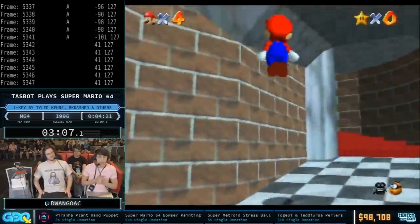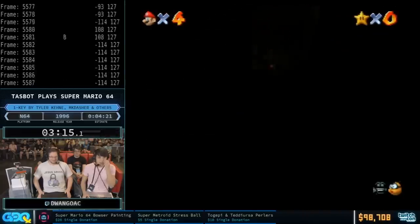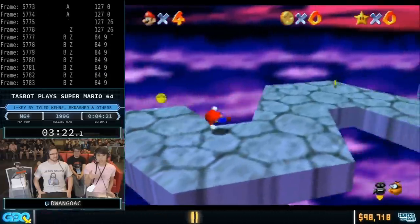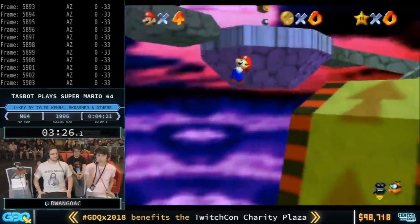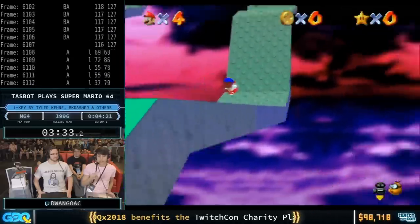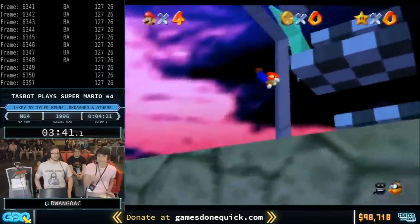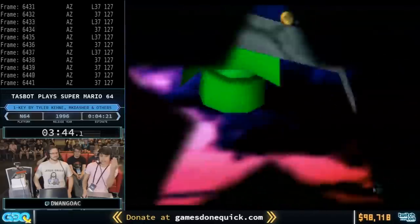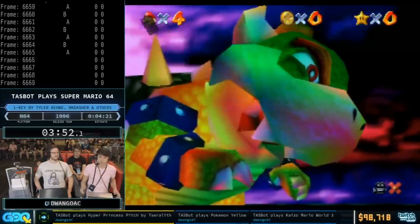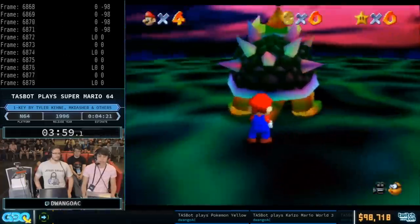He's going to perform a side BLJ, which is the sideways version — basically the same thing. On the 50-star door, when the text triggers, it turns Mario around to face forward. As soon as the text is finished, we press Z to restore the stored speed. The frame after that, we press C-up, which cancels the sliding animation. The frame after that, we press B to punch, which cancels the C-up animation. That allows us to get against the TTC wall, where we do first-frame wall kicks. It's important because if it's not a first-frame wall kick, you lose all your speed. We utilize that to skip the door and get up to Bowser 3.